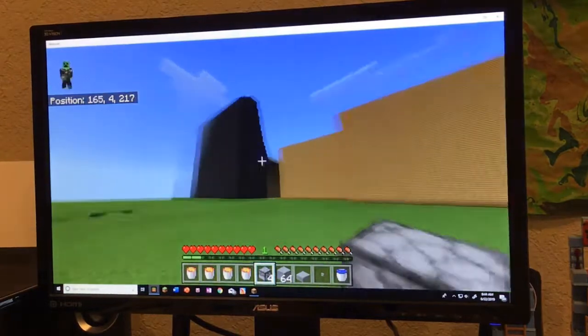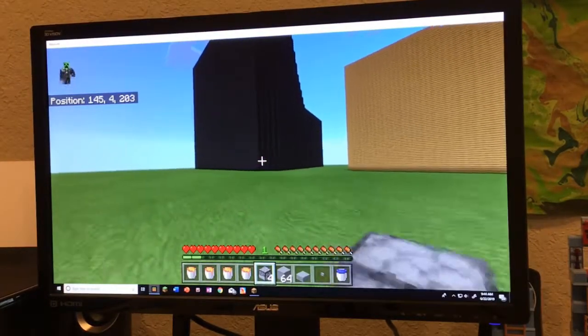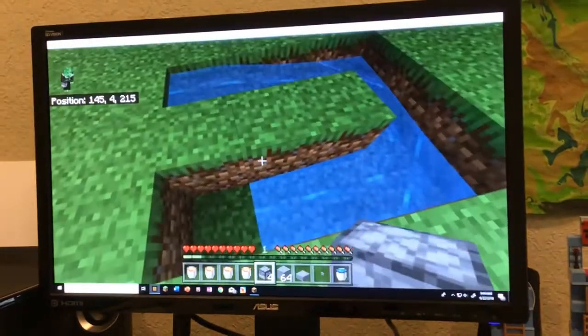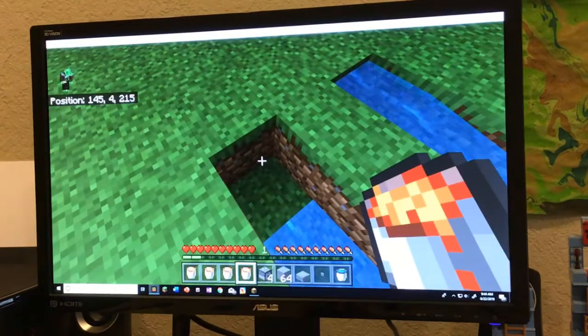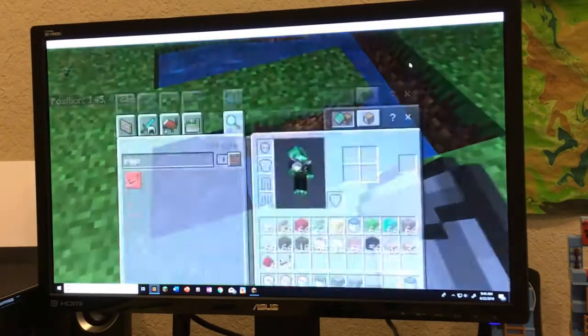Over here, you're probably wondering which world I am in. I am actually in the world that I showcased once. This is a very, very simple obsidian generator, and all you do is you put the lava right there and it gets turned into obsidian.